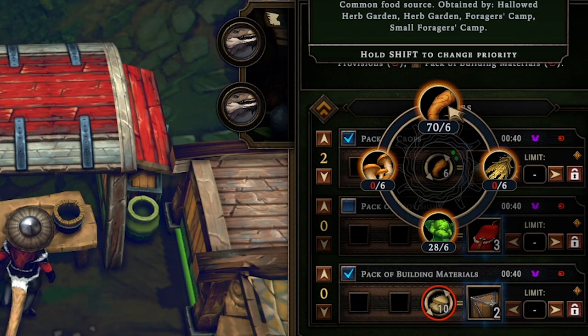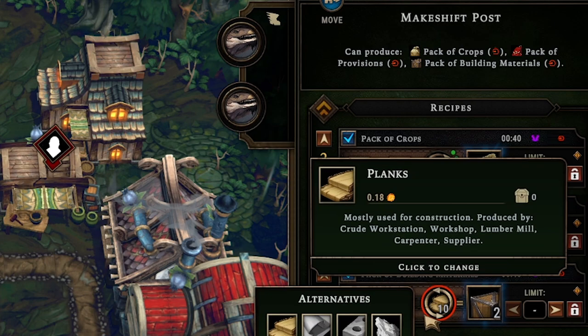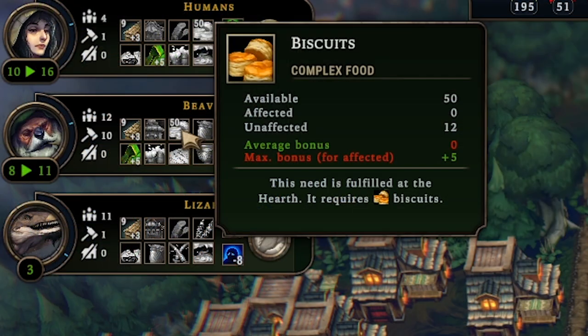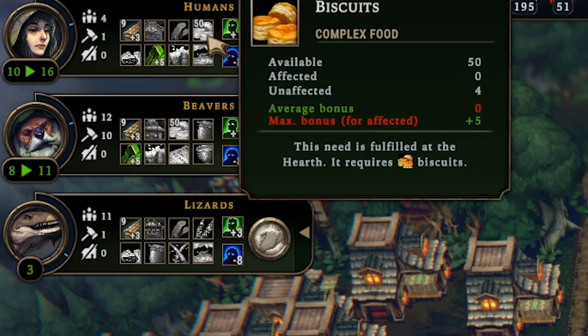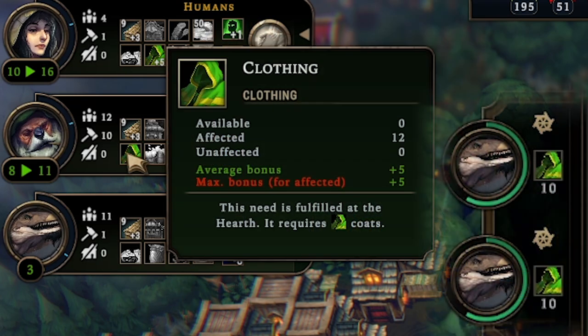Our beavers now have biscuits, which the humans are also going to eat — no way to prevent this without the consumption control tab. Our lizards are currently manufacturing more coats; these do wear out over time, but we're currently making 20 so we should be fine. The lizards that were at the old station had nothing better to make so they just started making packs of building materials out of planks, which I respect.